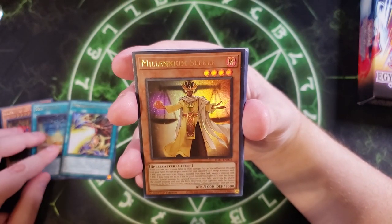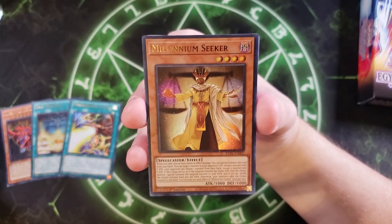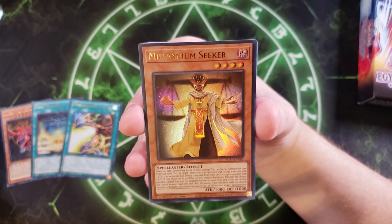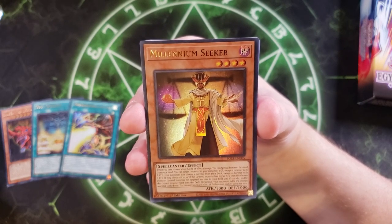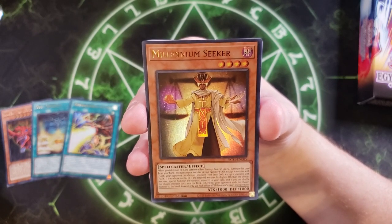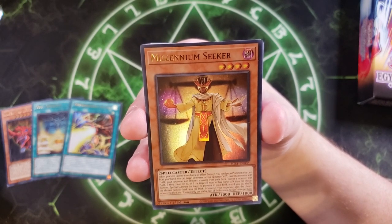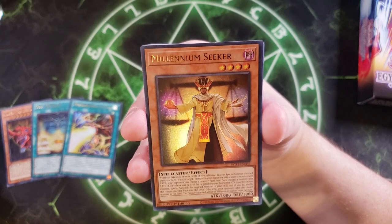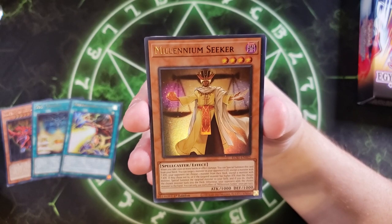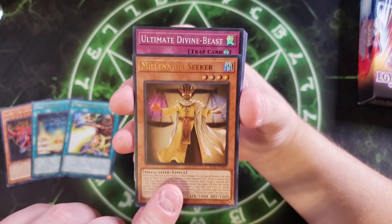We then got Millennium Seeker, which is one of the weirder cards in here — it's kind of neat but very awkward. When you take 1,000 or more battle or effect damage, you can special summon this card from your hand and then target one monster in your opponent's graveyard except a monster with a question mark attack. Your opponent can choose one monster from their deck, and if they choose not to, or if the targeted monster has higher attack than the chosen monster, special summon that target to your field and shuffle the chosen monster back into the deck. Otherwise your opponent adds the chosen monster to their hand. It's kind of weird — I probably won't use this in a lot of decks, but it is a neat card.